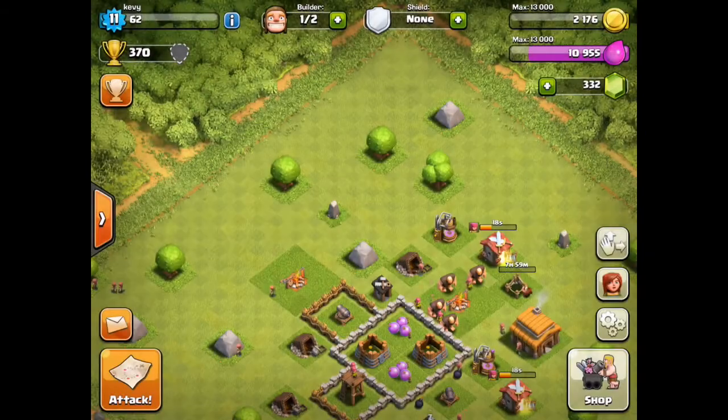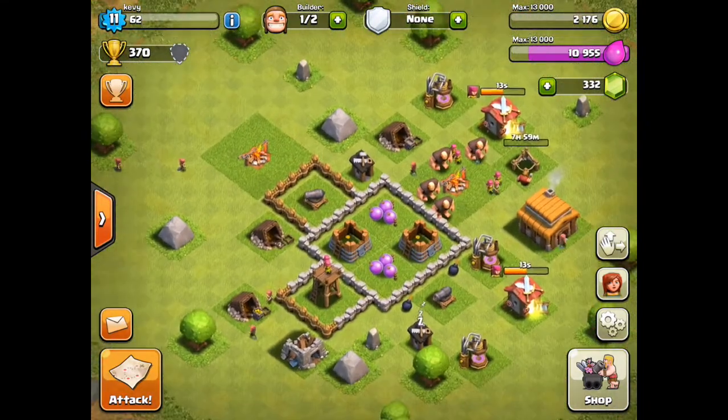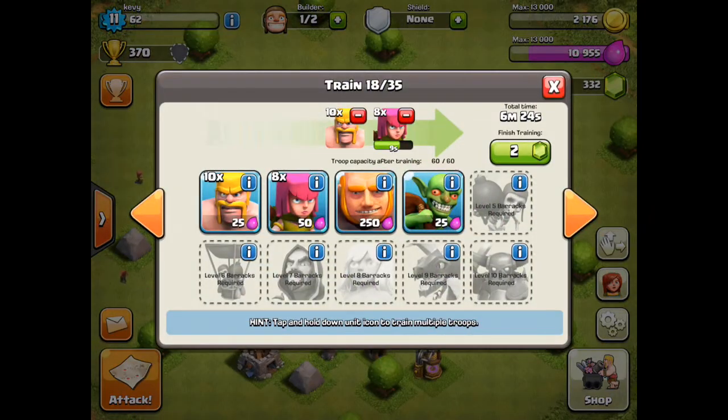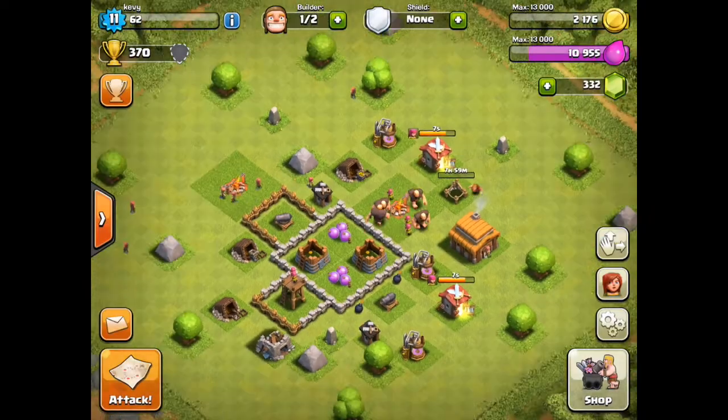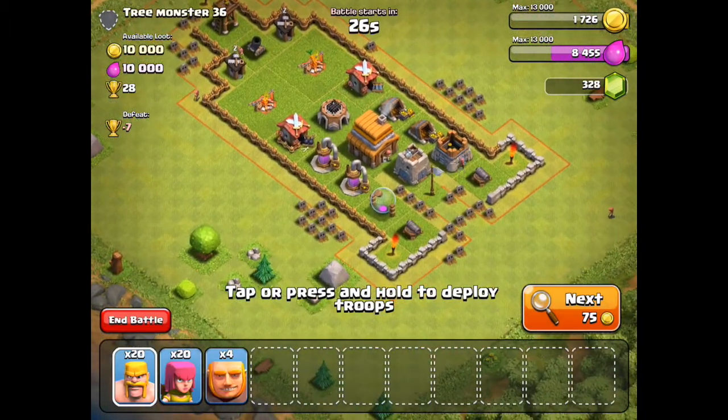Our third builder will be 500 gems, so we are pretty close to that. We are going to be buying gems with this account and doing everything legit. It's only gonna take six minutes, so I'll see you guys when my troops are done training. Alright guys, it looks like we found our second match.